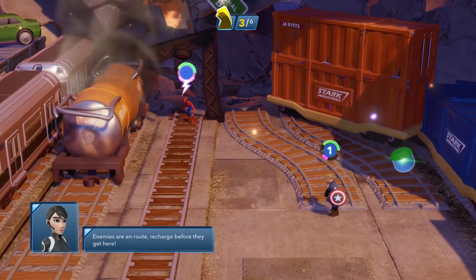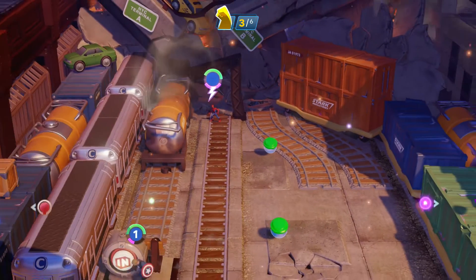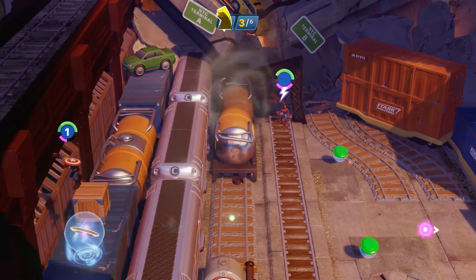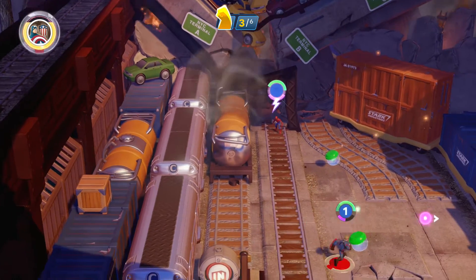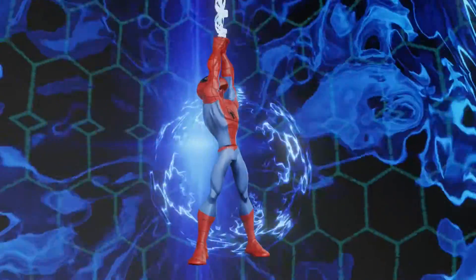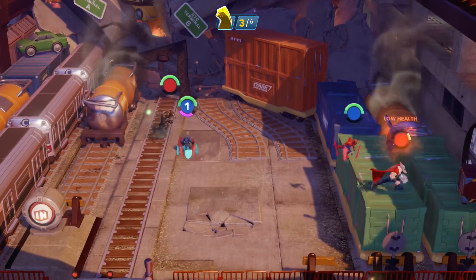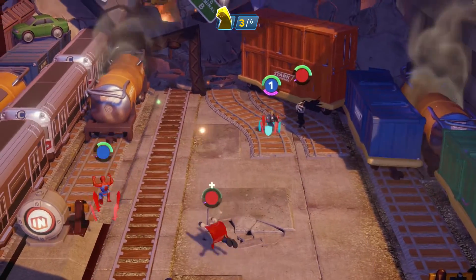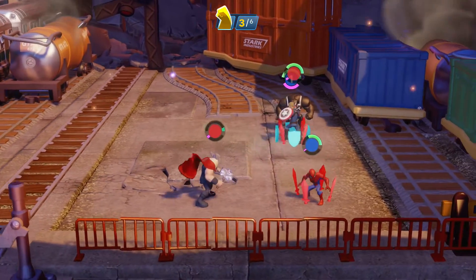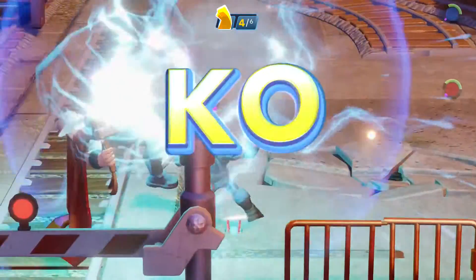Enemies are en route — recharge before they get here. Somebody can't have a chance to breathe. Shield reporting two more enemies heading your way — brakes for impact. Power disc! Let's get that while we're waiting. It's purple as well — why didn't we grab that? Spidey's on another one. Take down the Venom — Thor's so close, take him down before he regenerates. Throw it — throw the shield, Cap! Yes, nice.